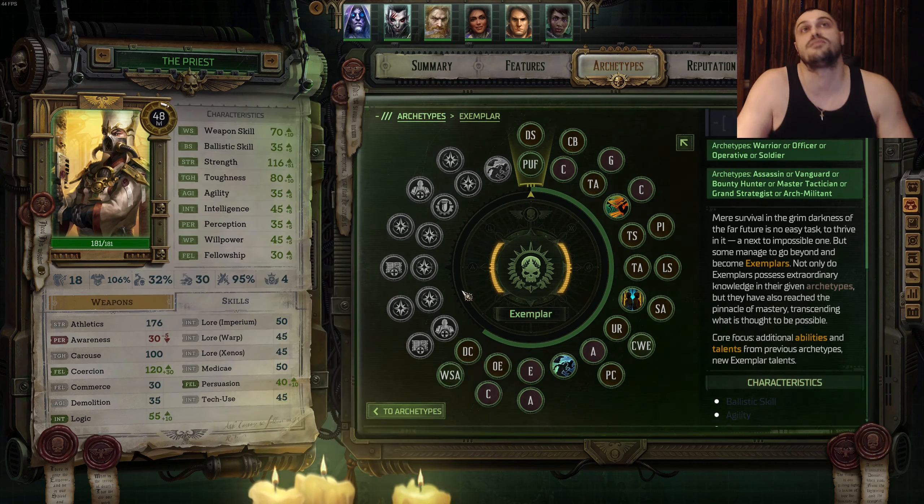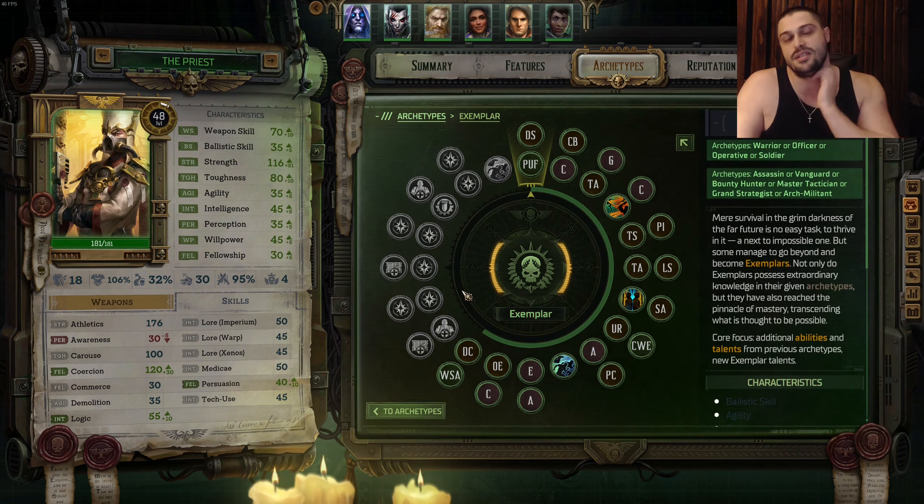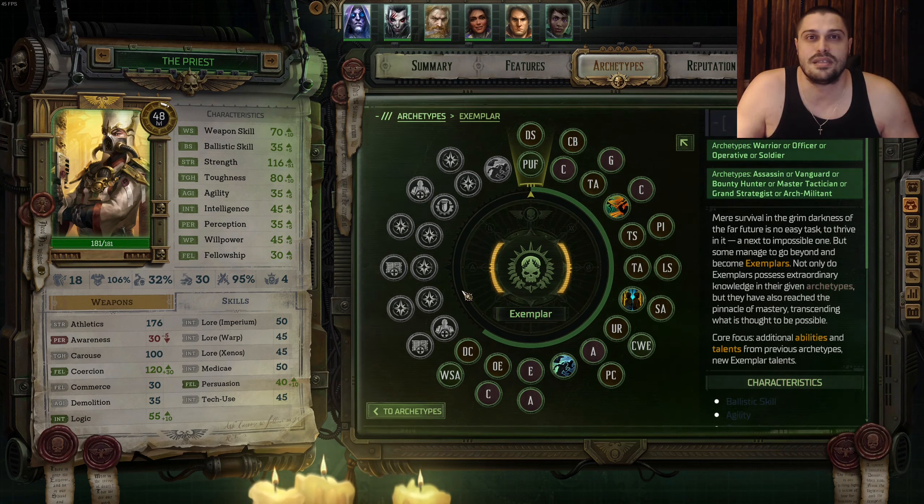Eager for Battle is also a very good Exemplar talent to take for two additional action points, or anything providing additional tankiness. As a Ministorum Priest Warrior Vanguard, you are there to tank, to soak up damage, to keep your allies safe, and to frighten all enemies around you — to literally disturb them. You want to accumulate as many of them as you can around you and disturb them, because they hate Imperialis.